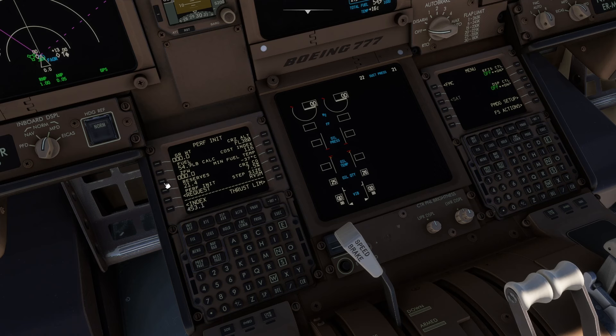Zero fuel weight will be automatic. Then we can go through to Thrust Limit and Takeoff. On the Takeoff page you haven't got any V-speed numbers yet. We can put in 15 degrees for the flaps and calculate the center of gravity. To get the V-speeds, we have to tell the aeroplane where we're leaving from so it knows the runway direction — then it combines that with the wind and calculates its numbers.